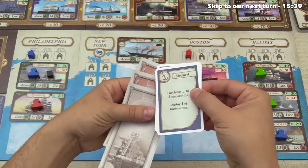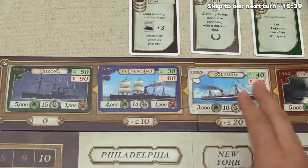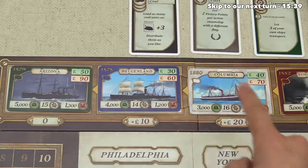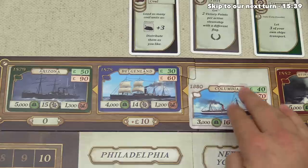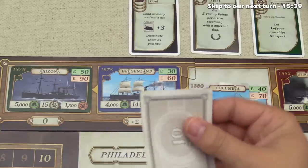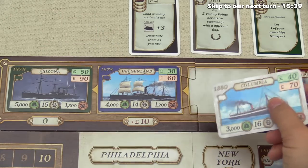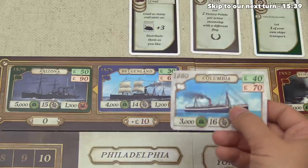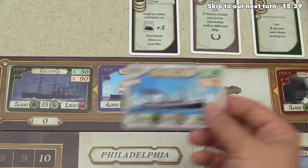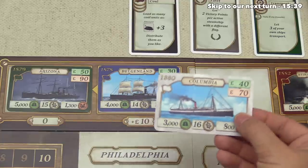Unfortunately we only have 110 pounds, so there's no way we can buy two ships for this shipyard action. The Arizona is 90 pounds, the Belgenland is 70 pounds, and the Columbia is also 90 pounds. Let's go ahead and buy the Columbia for 90 pounds — that spends most of our money, leaving us 20 pounds. A big reason to choose the Columbia over the cheaper Belgenland is that we've already invested in the mail token so white ships score better for us. Also, white ships are the rarest in the game and currently get a four-point bonus from the docks when they're scrapped. I think this is a pretty good pick.